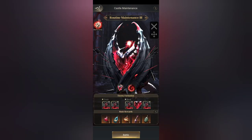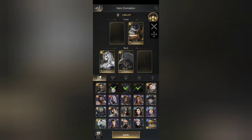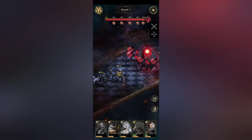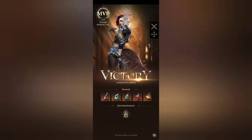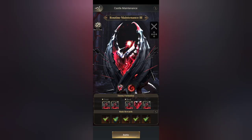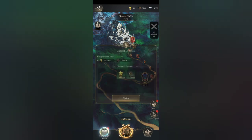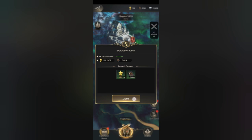Go ahead and do that one, because our heroes are strong so we can see what we do. Beautiful — that's very, very good. So we got the maximum rewards for that. You guys see at the bottom left of the screen, 'exploration rewards' — you click on that to see how much you can get.